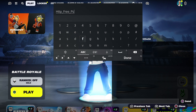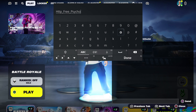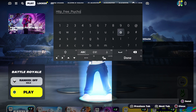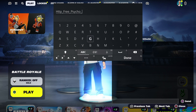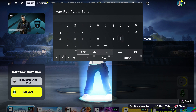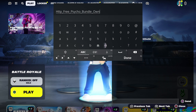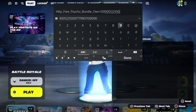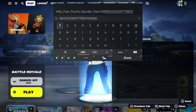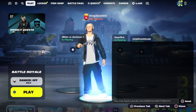The skin name starts with S — S-Y-C-H-O, just like that. You'll also get the back bling and the pickaxe on top of that. Then put underscore and type 'bundle', underscore, and then type 'like you own it'. At this moment you're going to put dash zero zero nine zero zero one two two one zero zero nine seven seven nine nine zero one zero one zero.